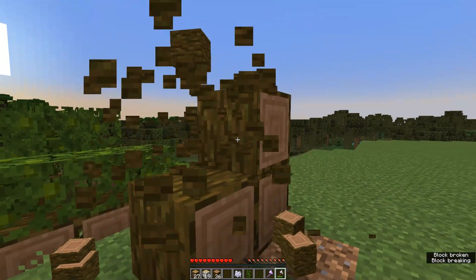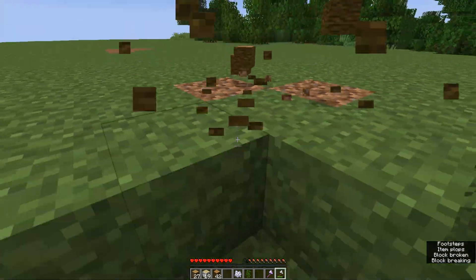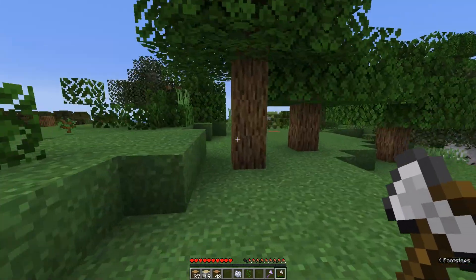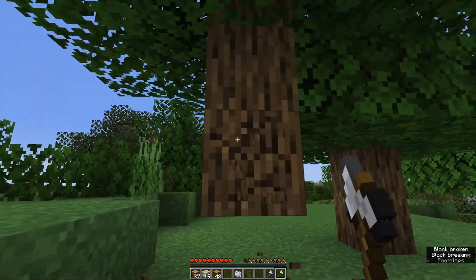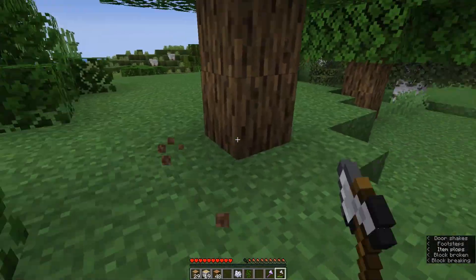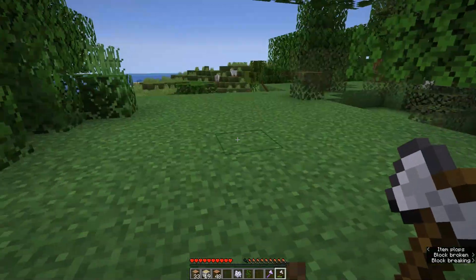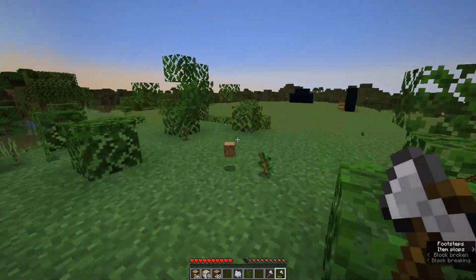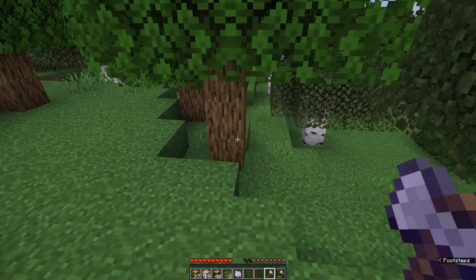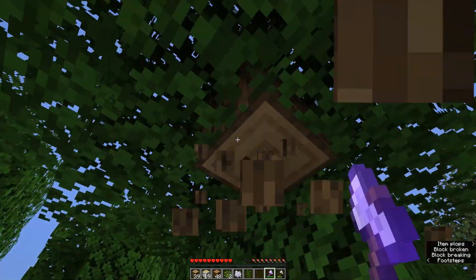Now, you may be wondering, what happens if I don't want the tree to fall down? Maybe I want to just harvest it the way it is, maybe it's on a precipice. Well, we do have a way around that. If you shift, then it doesn't fall over. You can chop down the tree while shifting and it will not fall over. Also, if you use silk touch, it will not trigger the falling, so you can just chop it down as normal.